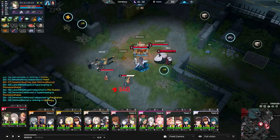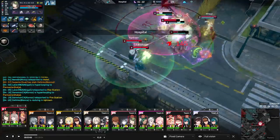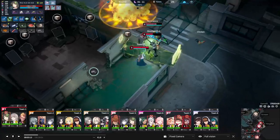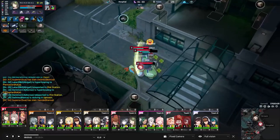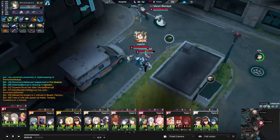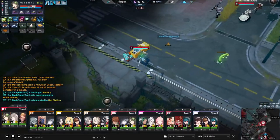Yeah, for a lot of Sua players it is just default — brain off sometimes — throw out two Qs. If they both connect, you throw the E forward and start wailing on someone. I know Superior is a lot more methodical about which abilities he's throwing out when, and that is what separates him from a lot of other players, where every ability thrown feels very purposeful and there isn't really just an ability thrown because he's bored.